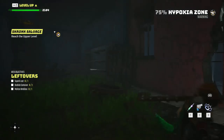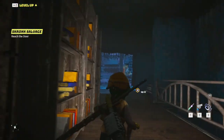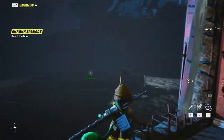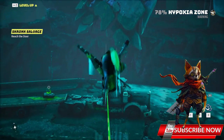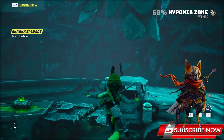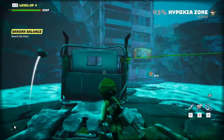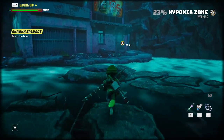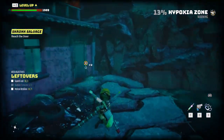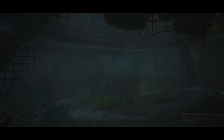We have to find three things in these ruins dead zone: a container, robot parts, and superb loot. You can see a green container already — let's take it fast. We got some bio points, very useful stuff in our Bio-Mutant world. And this is the robot parts — easy to find.